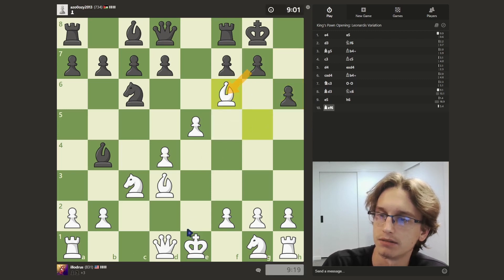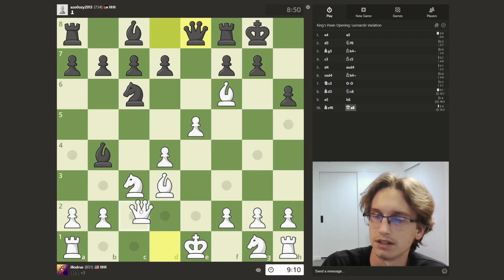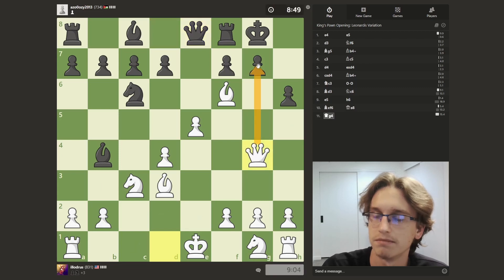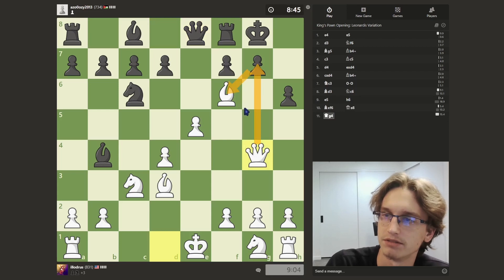We take back with pawn and then we can get a check, and we have the bishop here. This is looking pretty good. You don't take back — queen side steps, let's get that. Maybe we just put the queen here now, threaten mate, and now you can't even take if you want to.